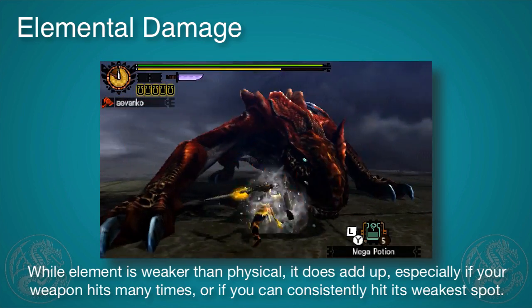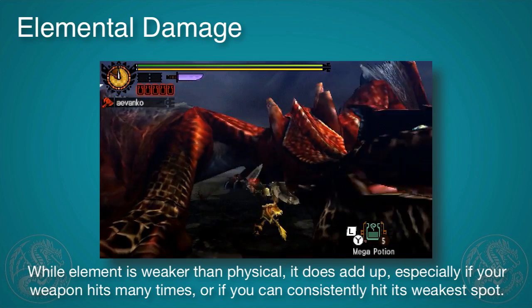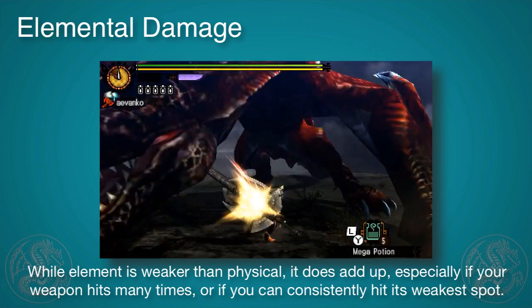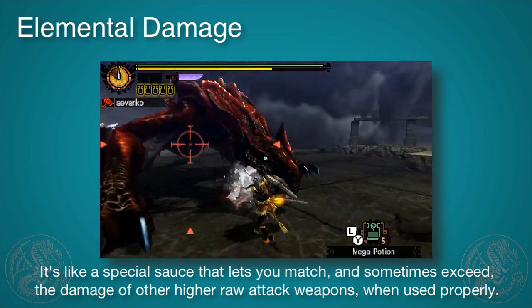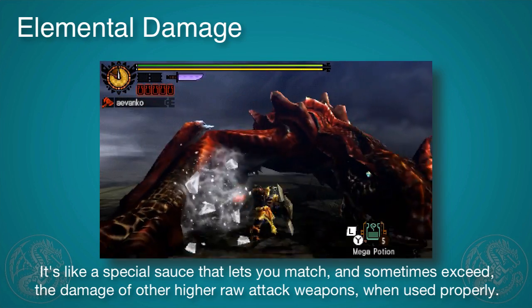Now while element is weaker than physical, it does add up. For example, you see me doing the double hit with the shield thrust here. Each one of those hits is the same elemental damage every time, so it adds up pretty fast. So if you're using the right element, you can overcome and do more damage than a weapon with slightly higher raw.